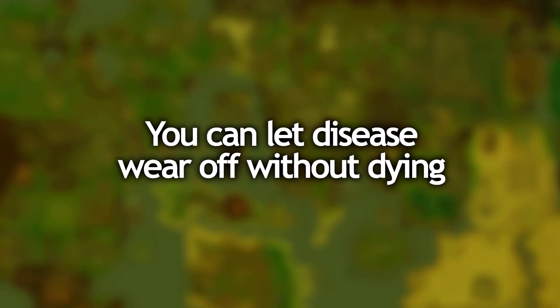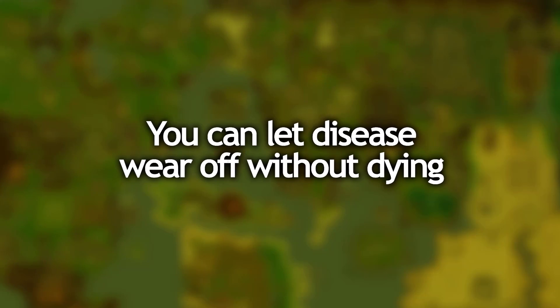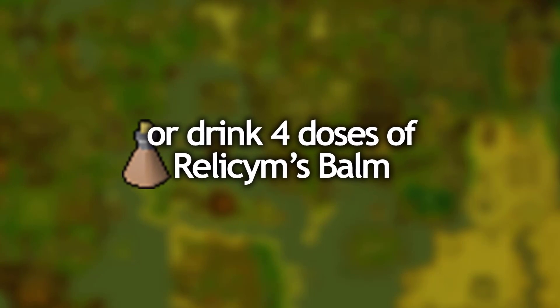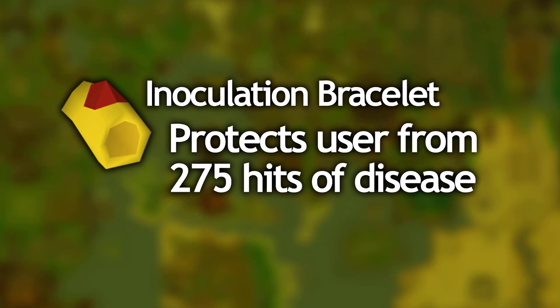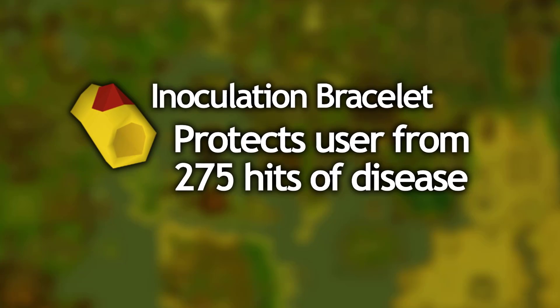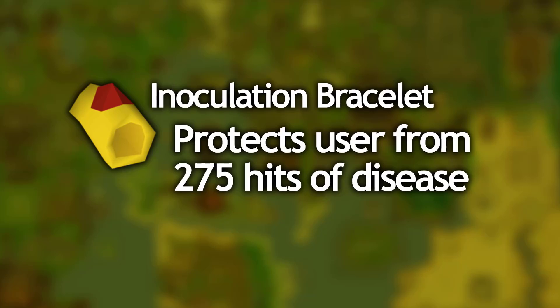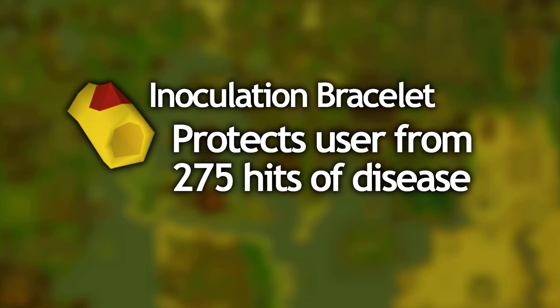You can just let the disease wear off and wait for your stats to come back, because once it wears out it won't have done a lot of damage to your stats. You can easily just drink a Relicym's Balm — you need 4 doses of it and it will completely remove any disease. You can also use an inoculation bracelet, which is an enchanted ruby bracelet, and that provides protection for about 275 hits of disease.